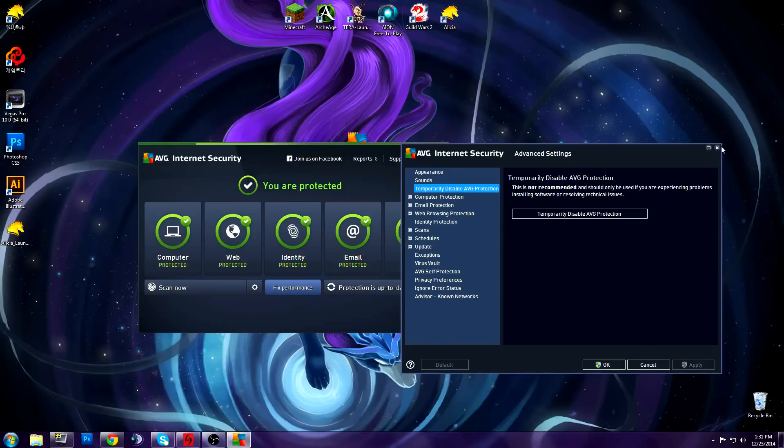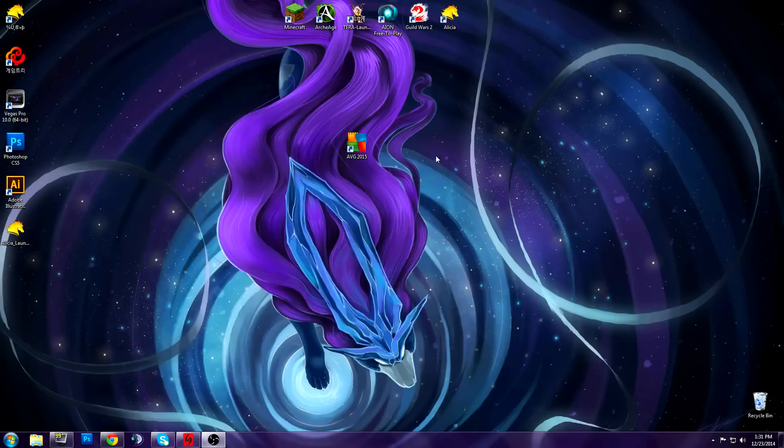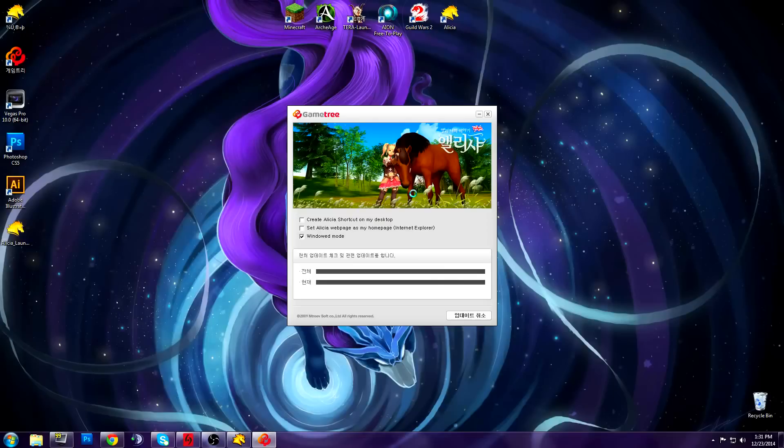Just close everything and it should work fine. See? Alicia launched perfectly. Log in, and the launcher is working.